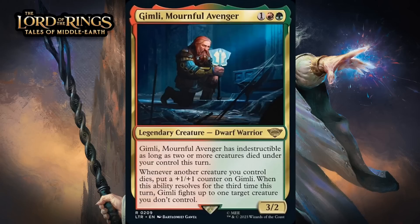Next up, it's Gimli, Mournful Avenger, which for one generic, a red and a green, is a 3/2 dwarf warrior at rare. It has indestructible as long as two or more creatures died under your control this turn. Whenever another creature you control dies, put a +1/+1 counter on Gimli. When this ability resolves for the third time this turn, Gimli fights up to one target creature you don't control. This feels weird for a red-green card since he really likes it when stuff dies and he doesn't give you a way to make your creatures die either. Setting it up so Gimli is indestructible during combat is pretty difficult. Getting a +1/+1 counter here or there is doable, but resolving it for the third time in a turn won't happen often. A three-mana 3/2 that grows and has some additional niche upside is a pretty good card though — giving it a B-.